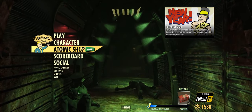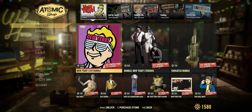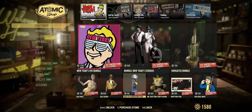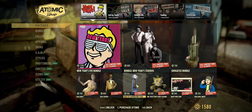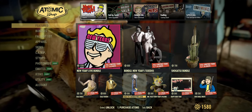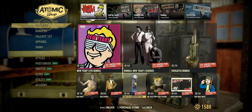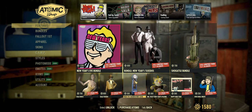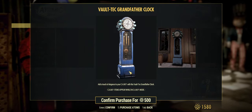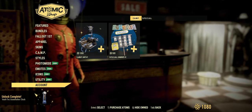Hey everyone, today we are playing Fallout 76 and we are going to buy and review from the Atomic Shop the Vault-Tec grandfather clock, which costs 500 atoms. I just bought a thousand atoms because I really wanted this clock, so I think it will not be a disappointment. We are buying it and at this moment it's unlocked.